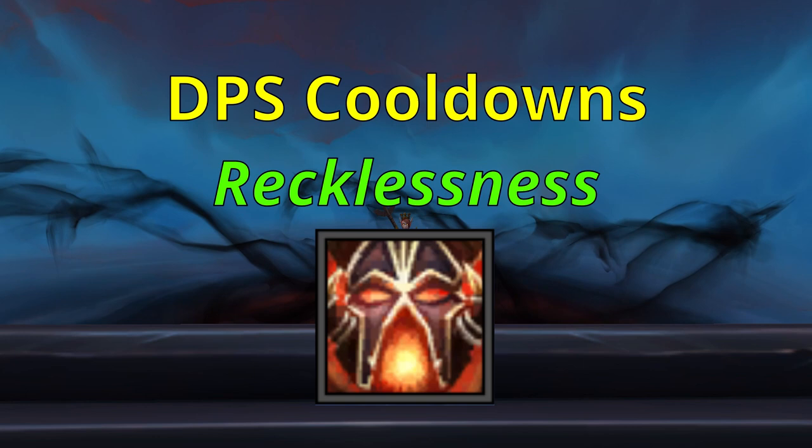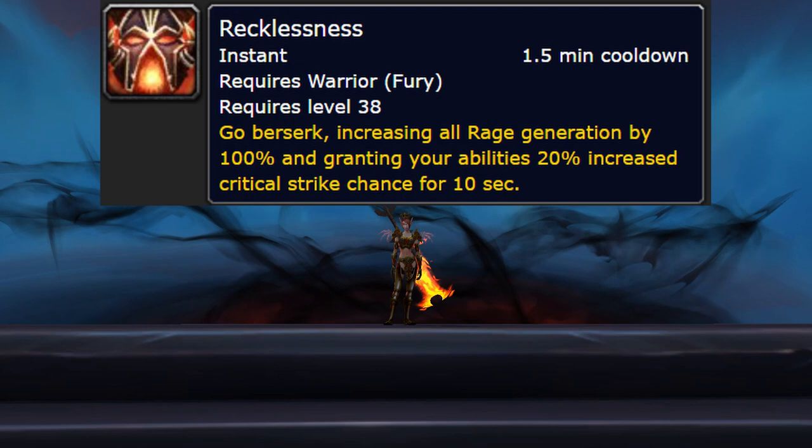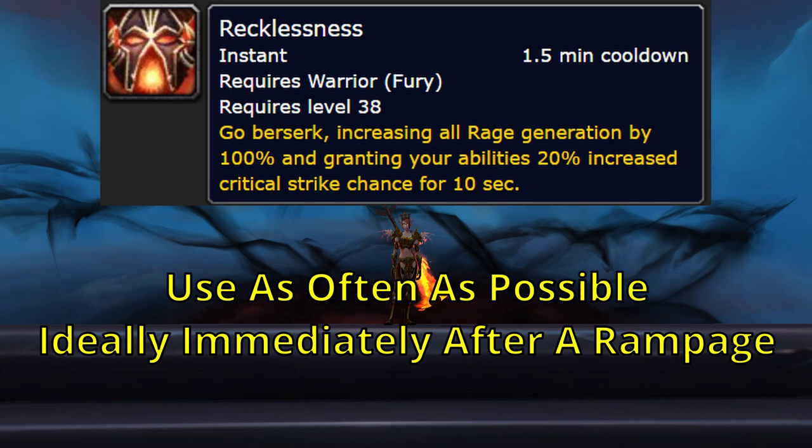Recklessness doubles your rage generation and gives your abilities 20% increased crit chance. It has a base cooldown of 90 seconds and a base duration of 10 seconds, and it's off the global cooldown so you can use it at the same time as other abilities. Generally, Recklessness should be used as soon as possible every time it's available. The best time to use it during combat is immediately after a Rampage, because you just spent 80 rage that global cooldown and can't accidentally rage cap yourself from the extra rage generation.